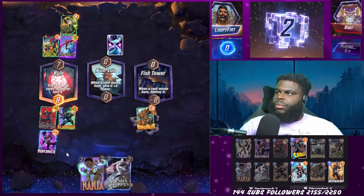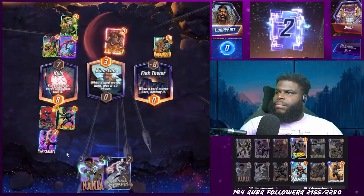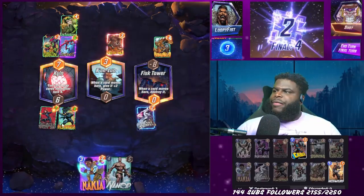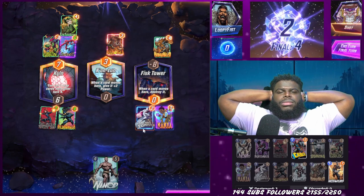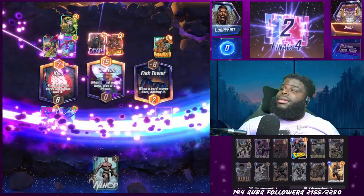But the next turn, the opponent throws out Killmonger, takes out my Nightcrawler, and we're losing by one point. I didn't think we were going to be able to make it. But chat actually managed to remind me that we have a Silver Surfer in my hand. We were able to buff that Killmonger lane to take it by one point yet again. I've got to give a shout out to chat because I didn't see the play and they managed to help me take this game.